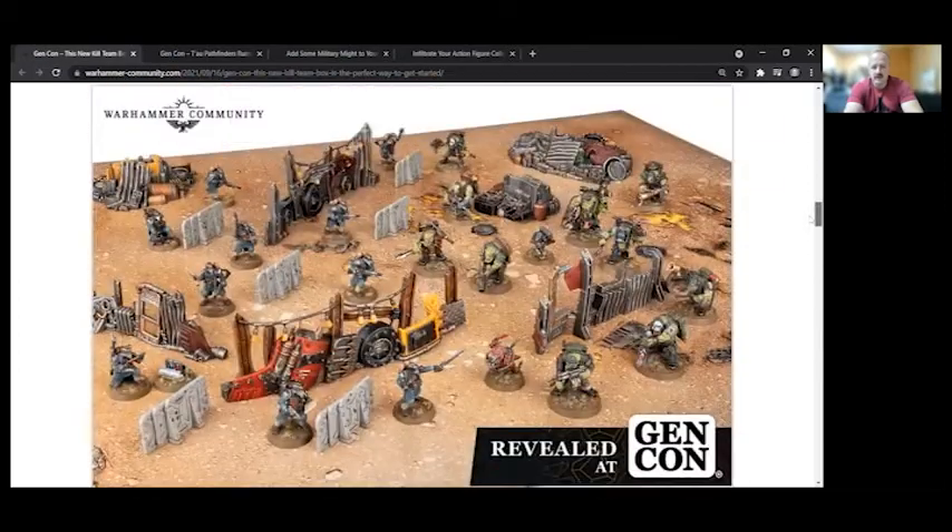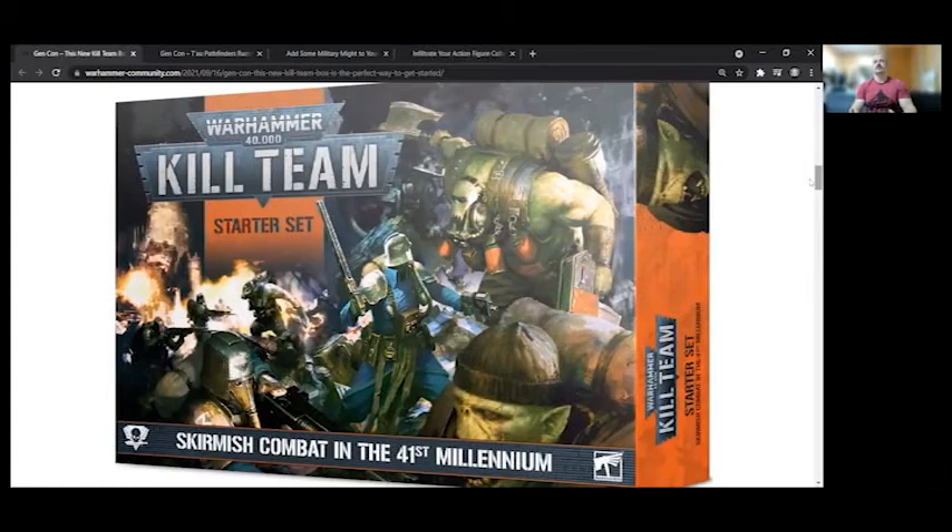They're taking a similar approach to how they handled 40k when eighth edition came out. When eighth edition launched, you had the Dark Imperium set, but then they had a starter set and a recruit set with different contents levels. One came with like two squads, another came with three units on each side and a little box you could use as a building. It's kind of the same idea here with Kill Team.